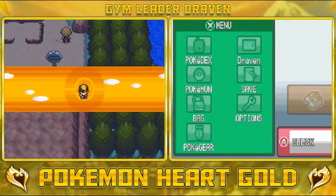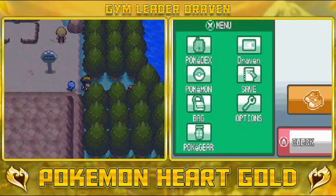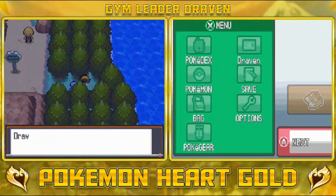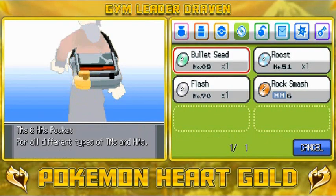We used Rock Smash right here and grabbed this item. We got ourselves a Shell Bell, which is very useful for any Pokemon that are battling.